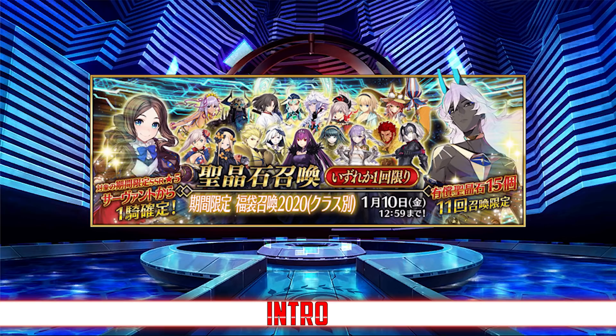Usually the way the GSSR banners work changes with each iteration and this time is no different. For New Year's we're going to be receiving nine separate GSSR banners featuring only limited servants. Each class is going to have its own banner and there's going to be two different banners for the extra classes. However, you're only going to be able to pick one banner and roll it once, so deciding which banner to pick is extremely important.